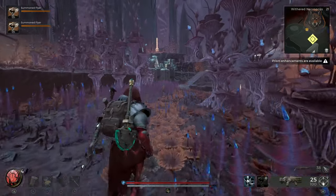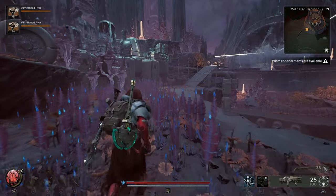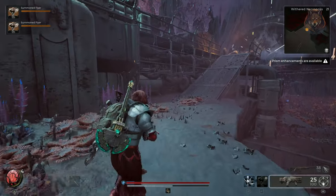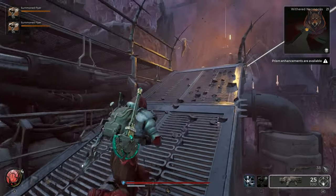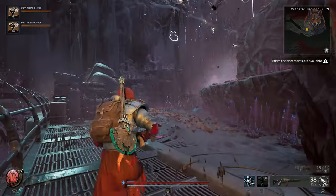When you load into the Withered Necropolis — this is the second location of the DLC after the Agronomy Sector, following the story — head to the left where the gardener stands, then head up a metal ramp and follow the path up the hill to where you'll find a cliff where the ghostly enemy types are and you can use your glider.